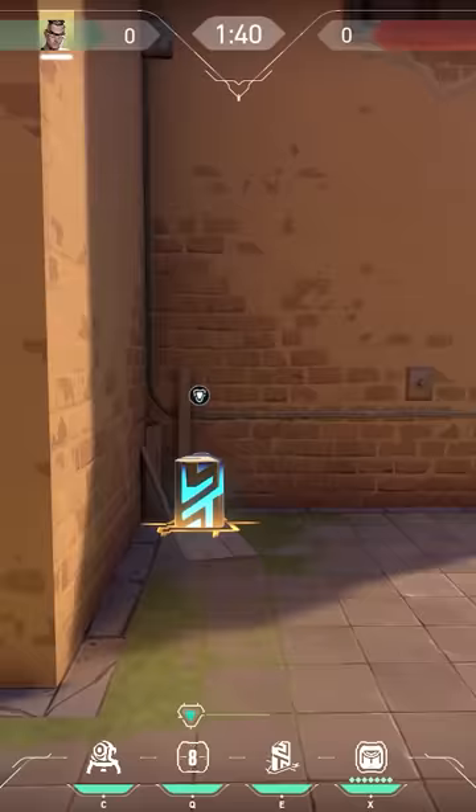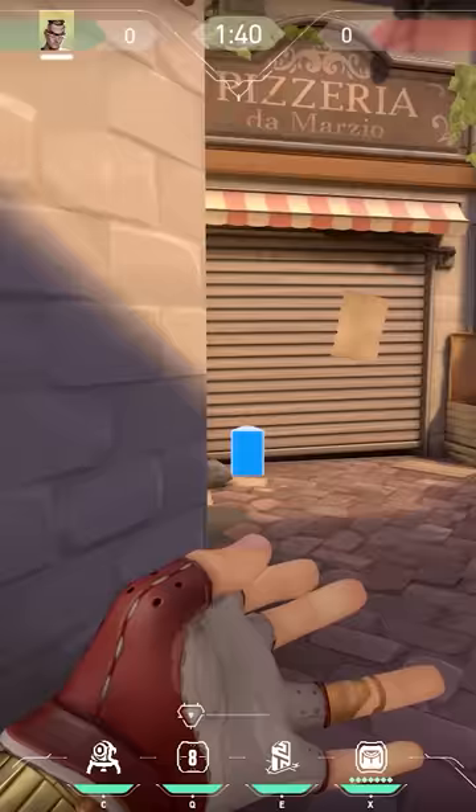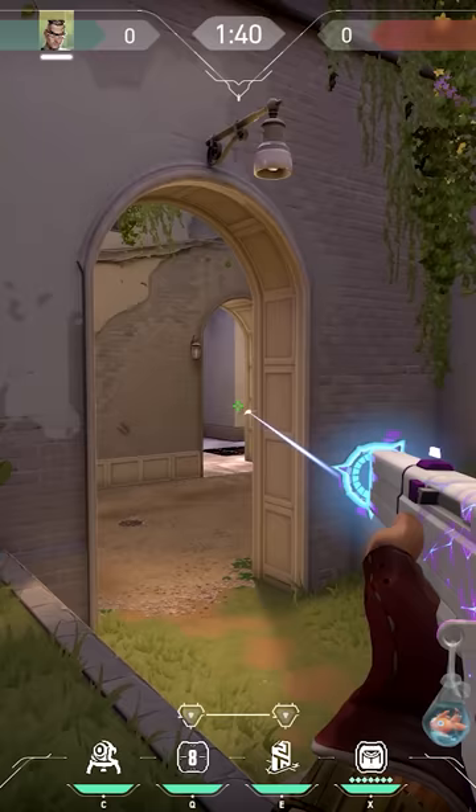On Ascent, place the first half of your teleporter in this corner and the second one in Pizza. After that, hold catwalk and when you hear the enemies are pushing the other side, go to this wall. You'll be in your range and teleport to B.